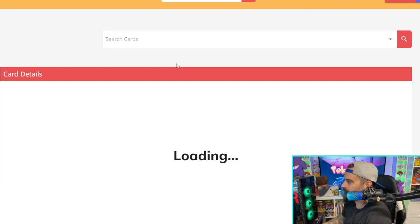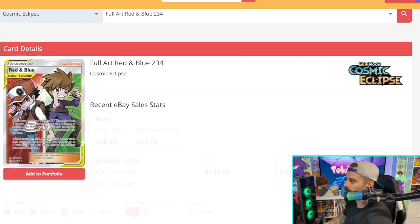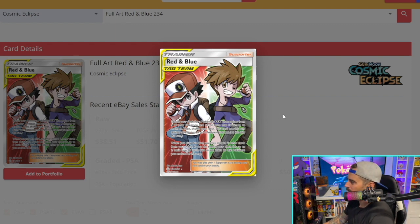Some of you are probably saying Cosmic Eclipse is absolutely cracked, and that's going to go into my selection at the end of the video. Also, the Solgaleo and Lunala tag team artwork is just gorgeous — there's a lot going on. And then there's Red and Blue, a tag team trainer full art, which just absolutely wrecked it in a positive way when it comes to artwork and overall presentation.